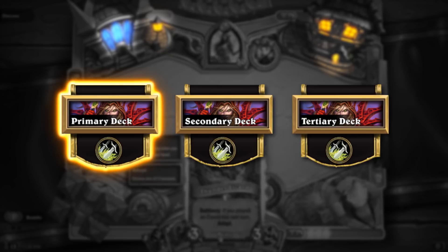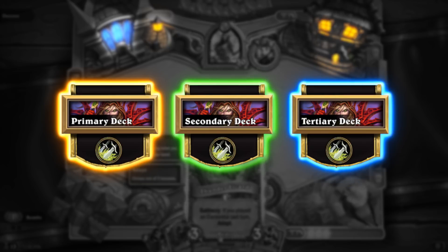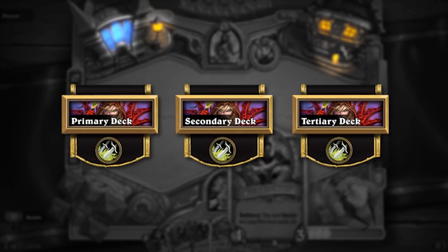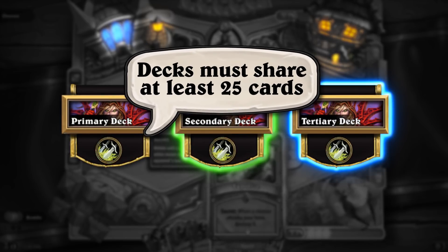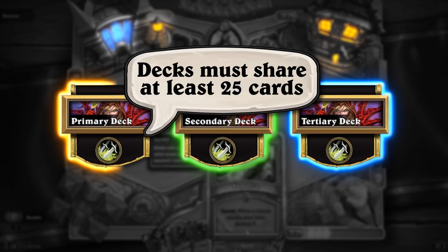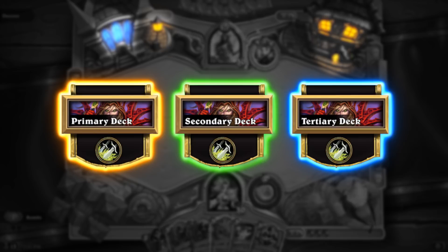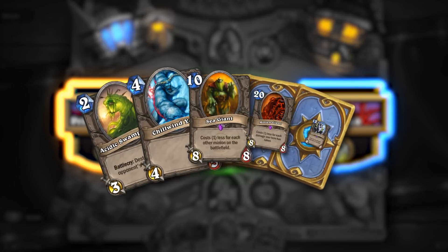The player's other two decks are designated as Secondary and Tertiary decks. There are no special limitations placed on a player's primary deck, aside from regular Hearthstone deck construction rules. However, a player's Secondary and Tertiary decks must share at least 25 cards in common with their primary deck. In other words, Secondary and Tertiary decks must mirror the primary deck with up to five cards swapped out.